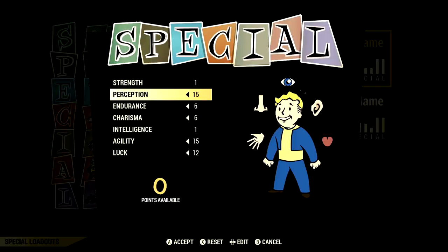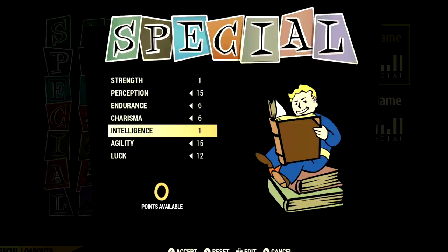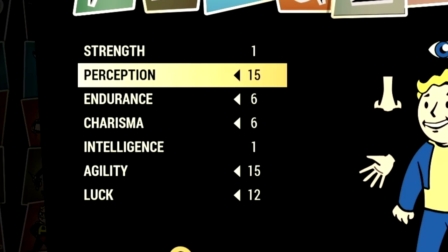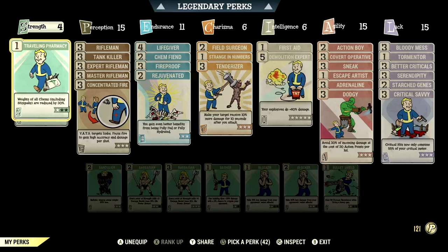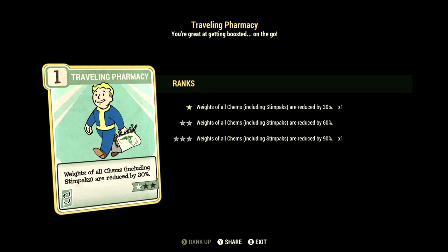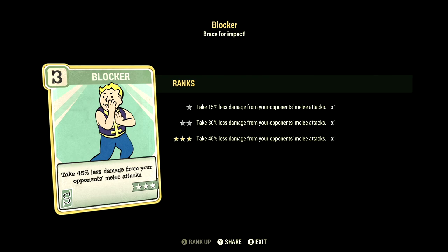Over in the build, these are the base stats that make up our in-game Full Health Rifleman build. These are the base stats without the legendary perk cards equipped. Over in the normal perk cards, starting off in Strength, we have 4, with Traveling Pharmacy at 1 star — weights of all chems including stimpaks are reduced by 30%. We have Blocker maxed out — take 45% less damage from your opponent's melee attacks. Over in Perception, we have 15, with all the Rifleman cards maxed out to get maximum damage out of this build.